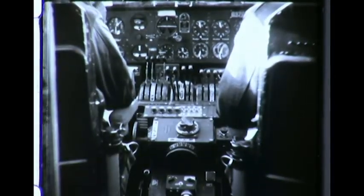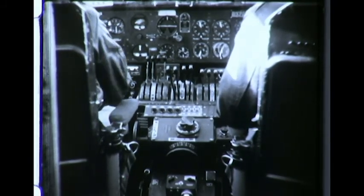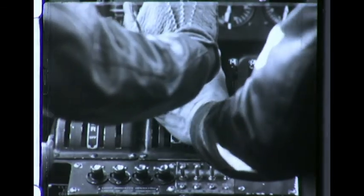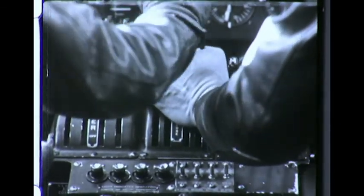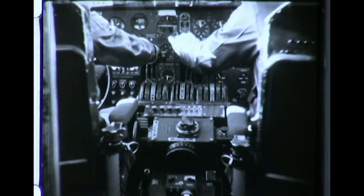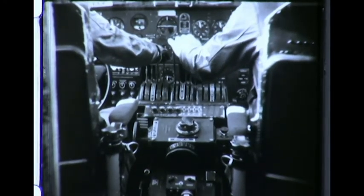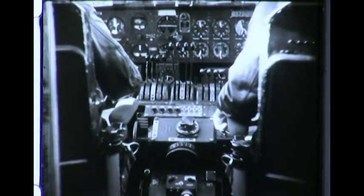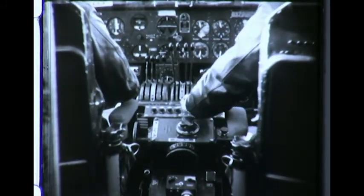Ready for take-off, the pilot calls the control tower. Receiving his clearance, he slowly opens the throttles to the full position. The airplane picks up speed and takes off. When about 500 feet altitude is gained and the airplane has ample speed, the turbo regulator may be retarded, and if further reduction in power is desired, the throttle is retarded and engine speed reduced to desired cruising or cruising climb power.